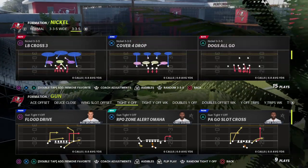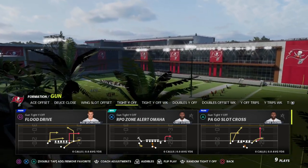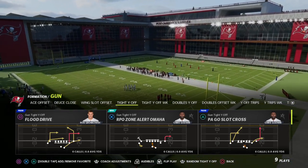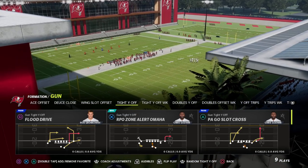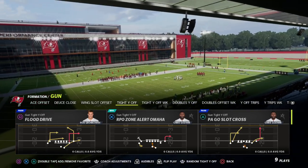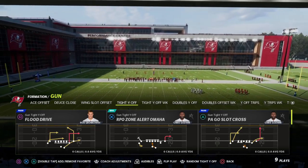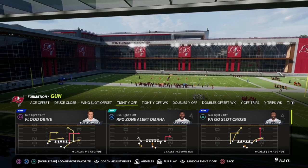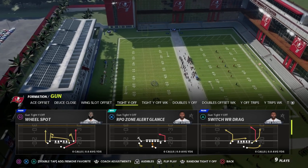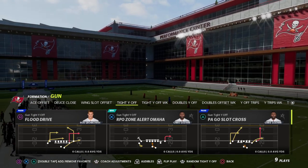This is one of my favorite ways to attack Madden defenses in the game, and we're going to be going over the play Flood Drive. What's really nice about this formation is the running backs on the right side of the field. In order for an offensive formation to be effective, you need to be able to attack the whole field — certain routes like the deep crosser from PA Slot Cross, the deep post from Flood Drive, the switch wide receiver drag, and wheel routes are super important.